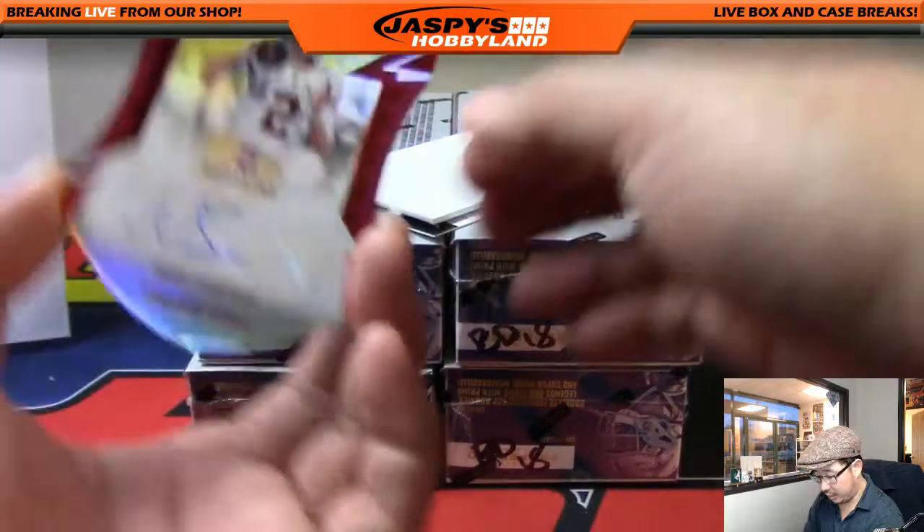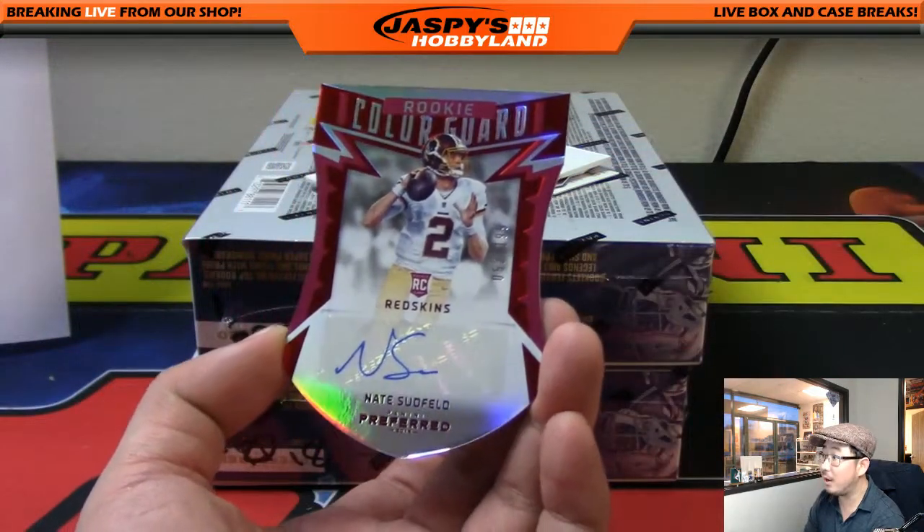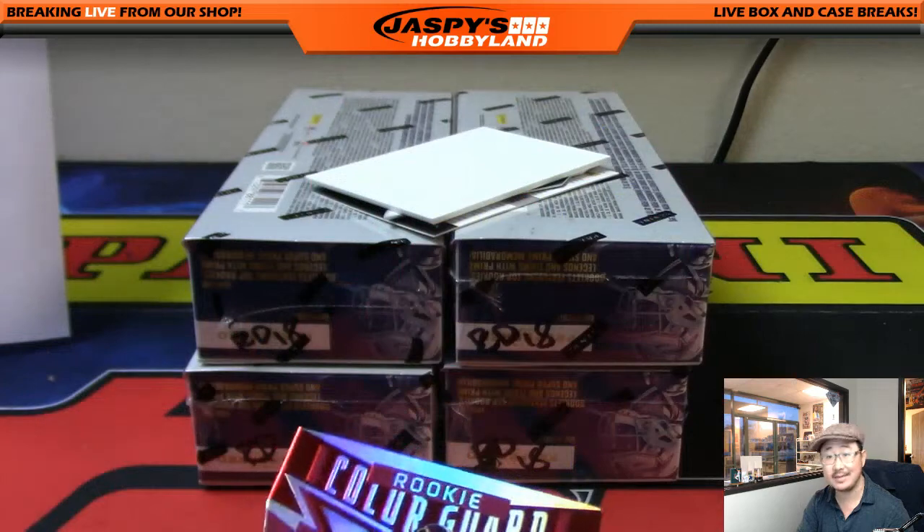We've got rookie color guard — Nate Sudfeld, 52 out of 199 — rookie color guard die cut autograph for the NFC East. Lee.